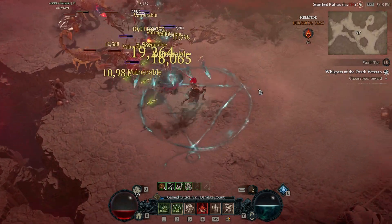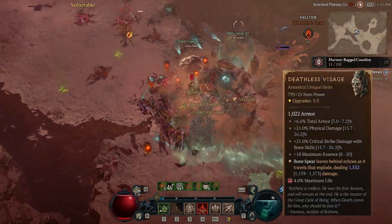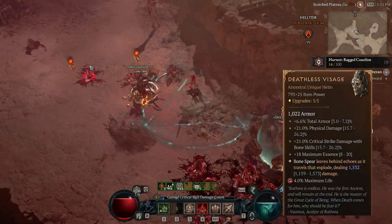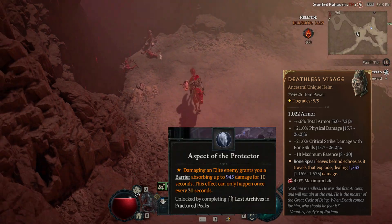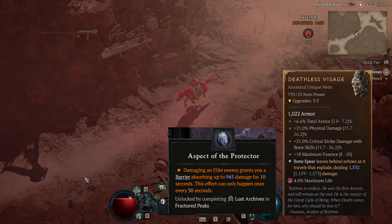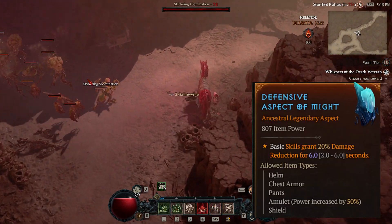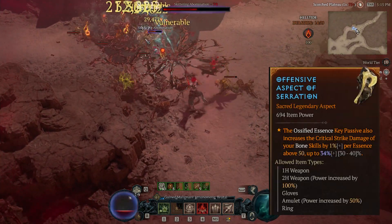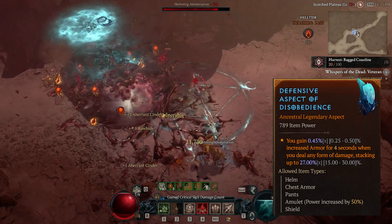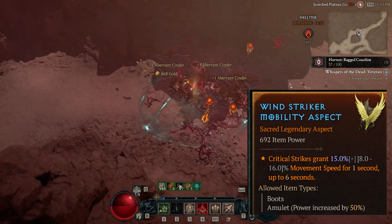Next will be the aspects and where I think you should put them. For the helm, we should probably try to get Deathless Visage — and it's okay if you can't get it, there are alternatives, so we can also put the Aspect of the Protector on there and that will do you just fine. For our chest, we're going to be running Might. For our gloves, we're going to be running Serration. For our legs, we're going to be running Disobedience. For our boots, we're going to run Windstriker.